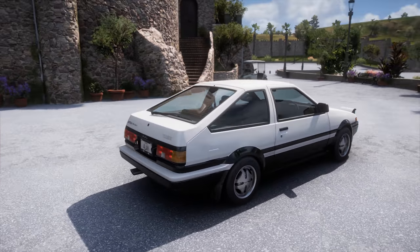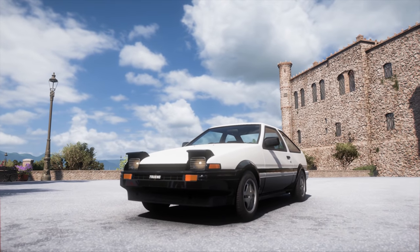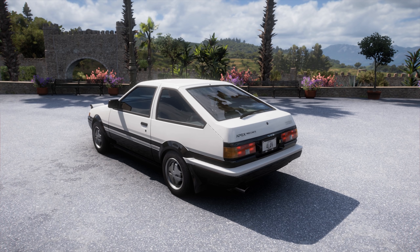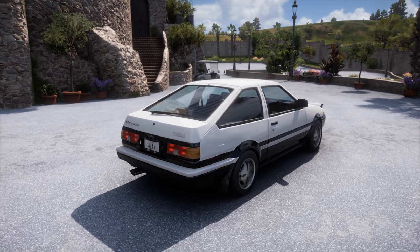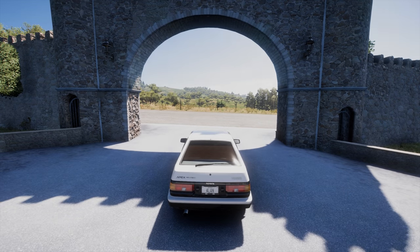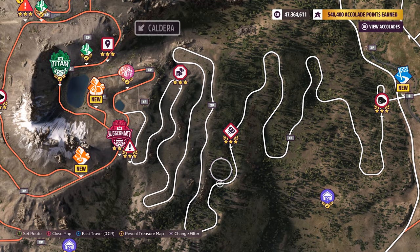Welcome back to a brand new video on Forza Horizon 5. Today I'm here with the AE86 and I'm going to turn myself into the legendary Takumi. I'm going to modify it and do my best to get this thing sideways at a nice speed - just a little bit of slip so I can be fast around corners. There's this long road in the game where, for some reason, Takumi's in Mexico, and I can test this thing out and take it sideways.